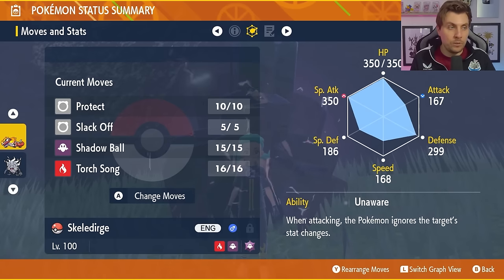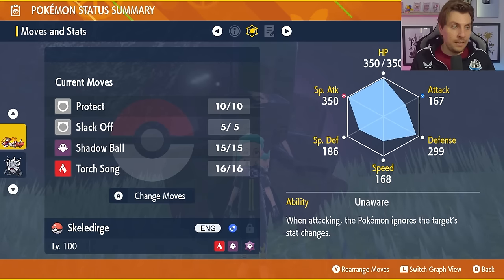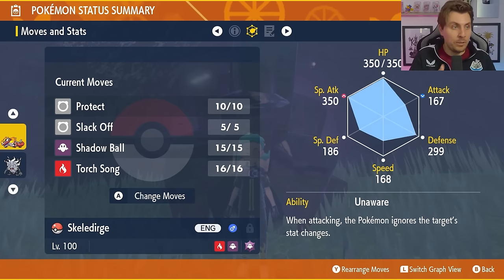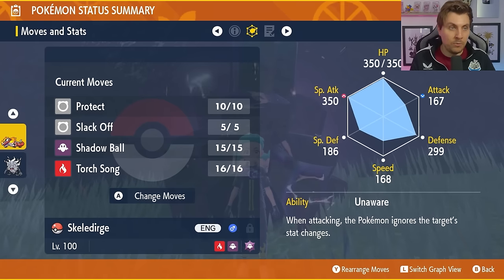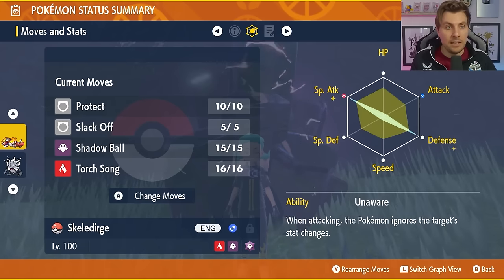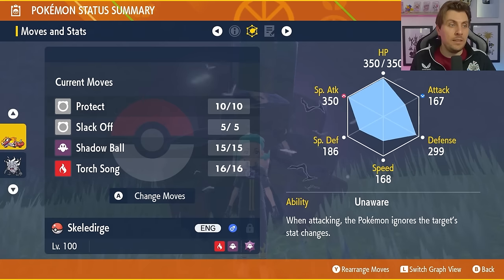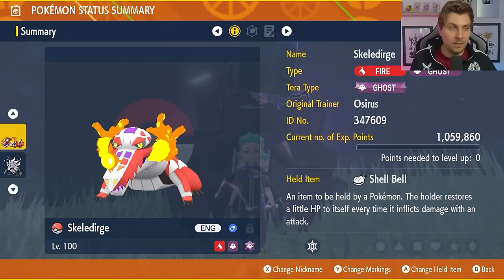To get Slack Off on Skeledurge: find a Pokemon in your boxes with Slack Off, delete a move on Skeledurge and have it hold a Mirror Herb, then set up a picnic with both Pokemon. The EV spread is 252 EVs in Special Attack and 252 EVs in Special Defense. All builds will be linked in the description below. We'll get into the raid to show you exactly what you need to do to beat Meganium consistently, especially if you're looking to farm Herba Mystica over the weekend.